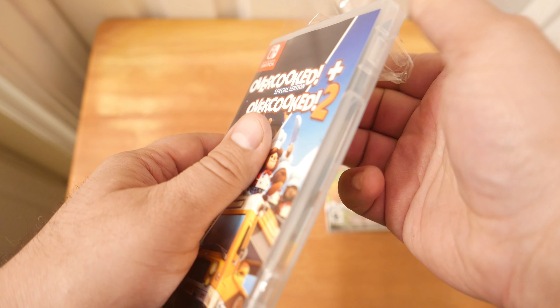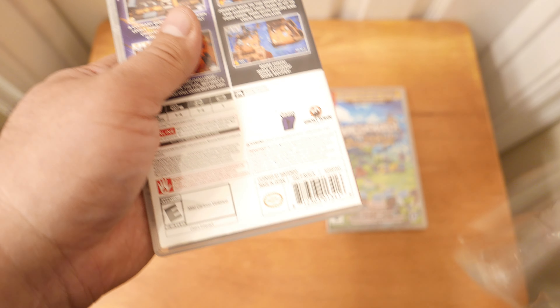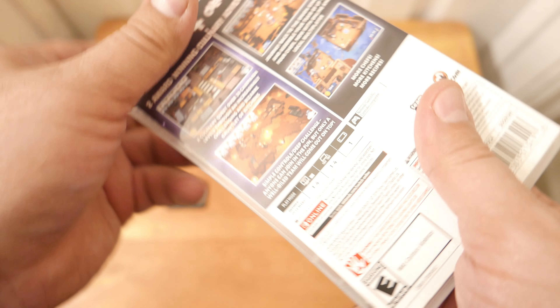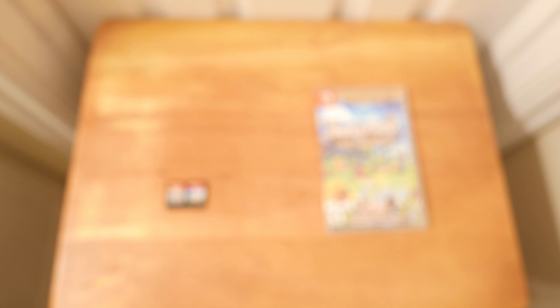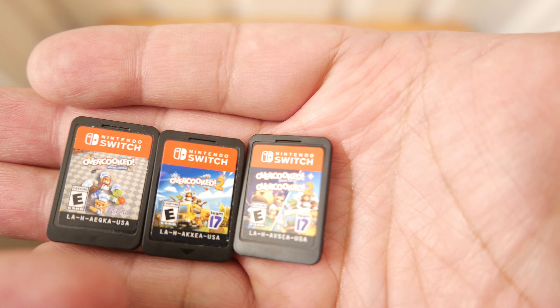Let's go ahead and open up Overcooked Special Edition plus Overcooked 2. This is a little bit like what Nintendo did with Fire Emblem Revelations. It's got two award-winning culinary adventures in one. Here's the side, back, and front of the box. Inside is that, and then both games on a single game card, which is kind of hilarious. It tastes like revisionism — I don't know what revisionism tastes like, but it probably tastes as bitter as that.